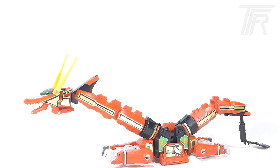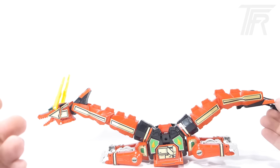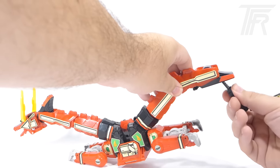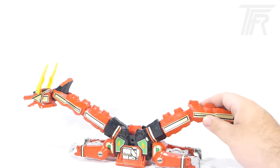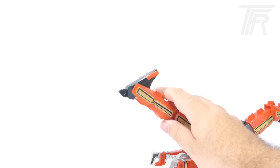The Red Dragon Thunderzord has its own warrior mode — essentially its own sort of megazord by itself. To start the transformation, you take the little tail piece and remove it, then close it up and save that for later. You also want to take the head — just yank it off — and put that to the side. Then close up the little feet piece, and what you have so far is a headless, tailless corpse of a dragon.